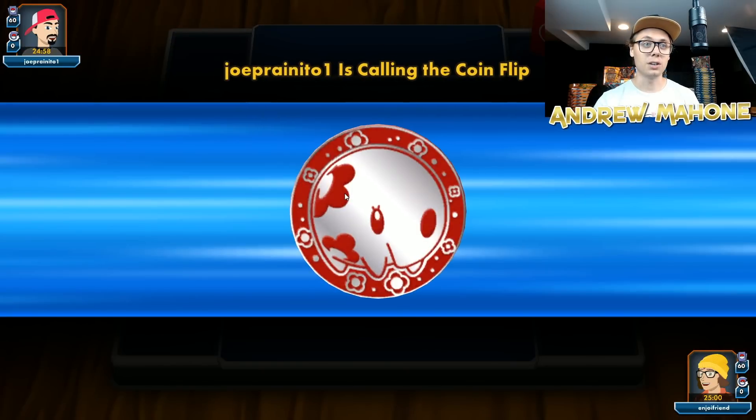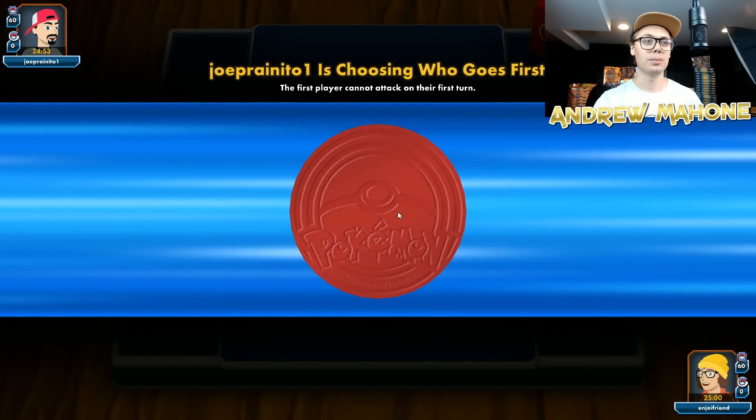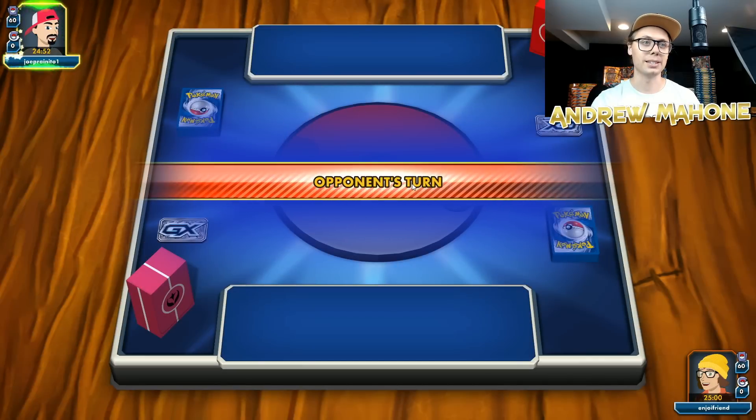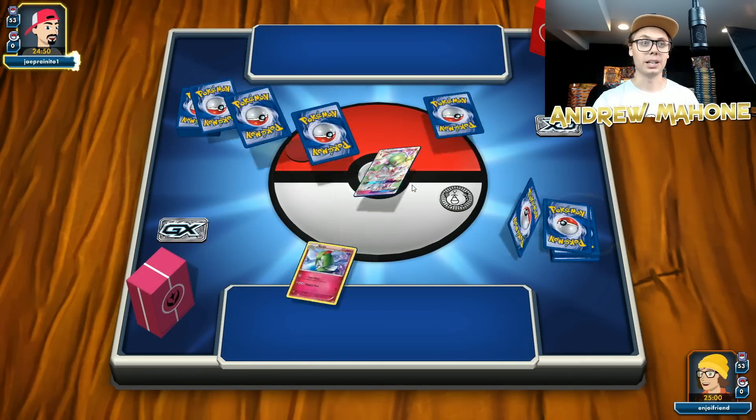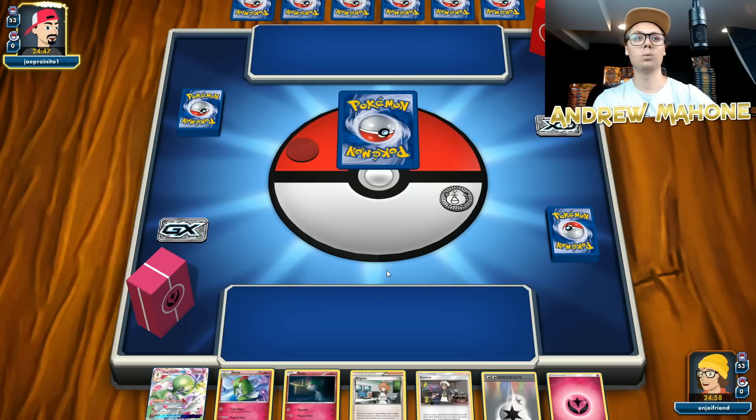I'm excited to test out Gardevoir. I wanna test out Vulcanion. I wanna continue to put in a little more time with Decidueye as well, since Decidueye gets Acerola and Guzma, which are both awesome for that deck. Let's go ahead and get started here.